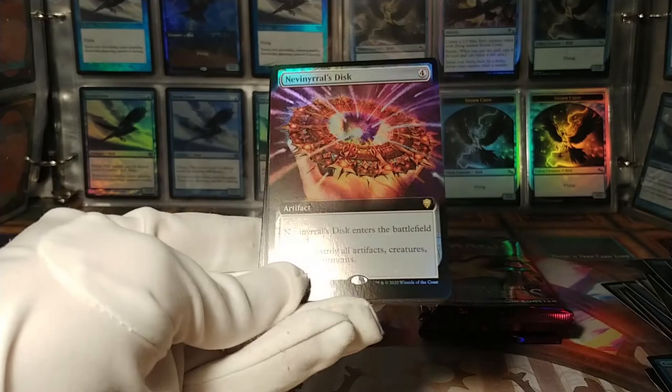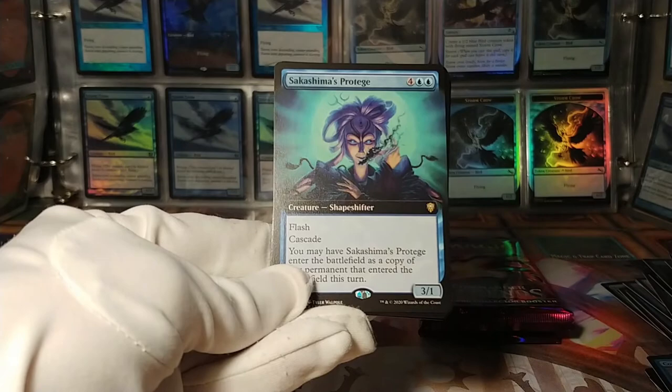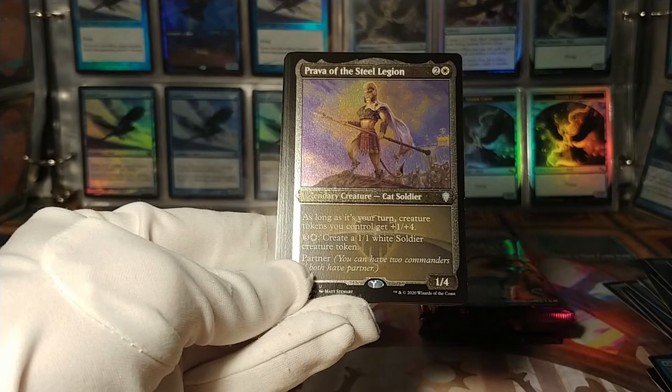Got a full-art Thought Vessel right here. We've got another Sakashima's Protege. What is this — Prava of the Steel Legion, a cat soldier. As long as it's your turn, creature tokens get +1/+4. And you make soldier tokens. Alright, alright.